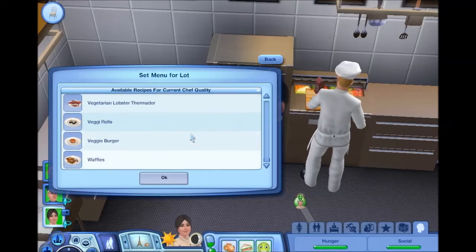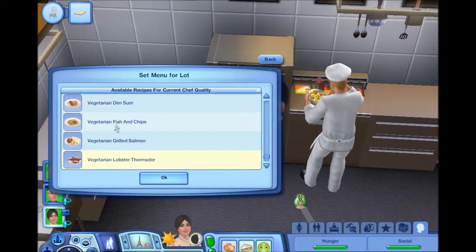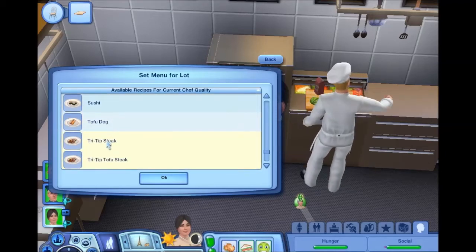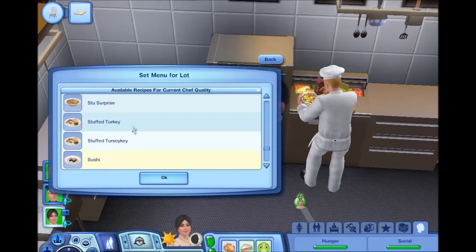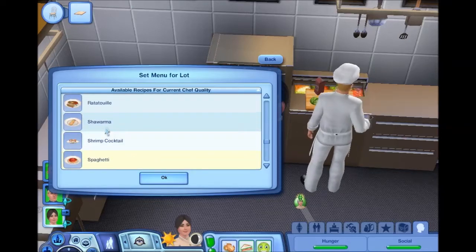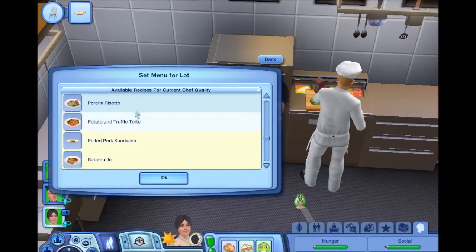I believe I can add some stuff to my menu now, which I'm going to do. So we're going to do waffles and veggie rolls, lobster, vegetarian lobster, vegetarian grilled salmon — I could make this an all-veggie place, but I won't because we've got to get some meat. No one wants tofu steak, I'm getting rid of it. Sushi, stuffed turkey, no I don't want soy turkey, stew surprise, spaghetti, shrimp cocktail, pork sandwich, potato and tofu.